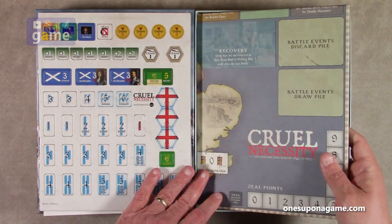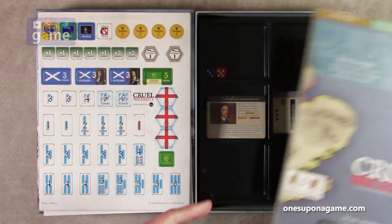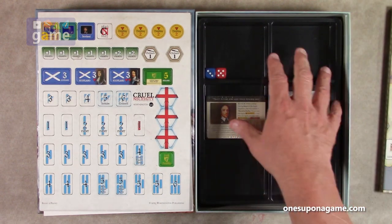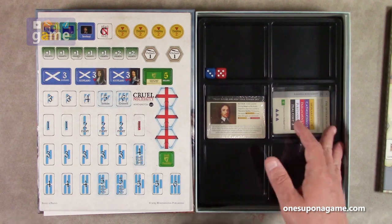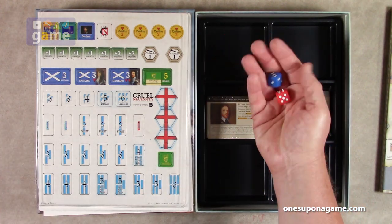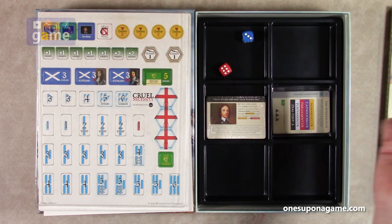Then we've got our game board, which we'll take a look at in a second. Below that, you've got one of those nice Worthington trays for organizing, and it's got a lid on it. Inside the tray, you've got two dice — a red and a blue. And it looks like red's going to win, six to three.